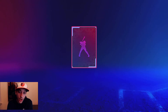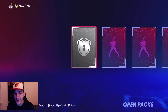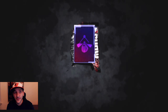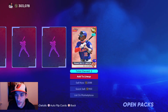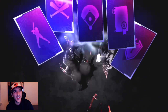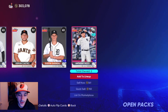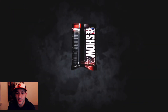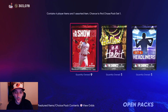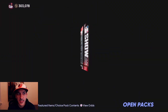From here on out, anything we open pack-wise is essentially free stubs unless it's a diamond player. Opening a silver pack — already know it's stubs coming in. We'll go through our inventory every couple of days. Francisco Lindor is easy stubs at 2k, though we might hold on to him since he's playing well — if he goes diamond that's even more stubs. We'll clear out our inventory and sell duplicates once or twice a week.